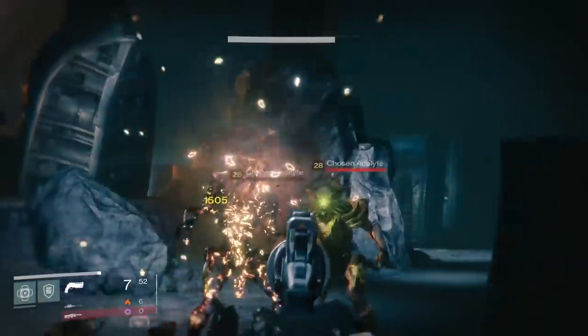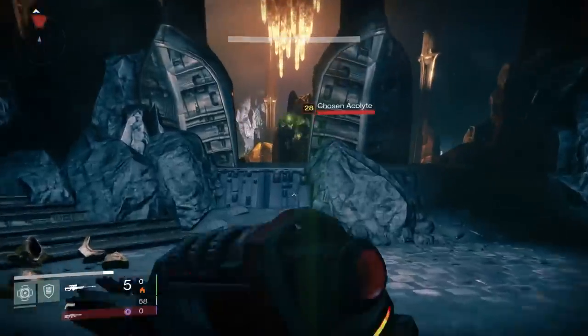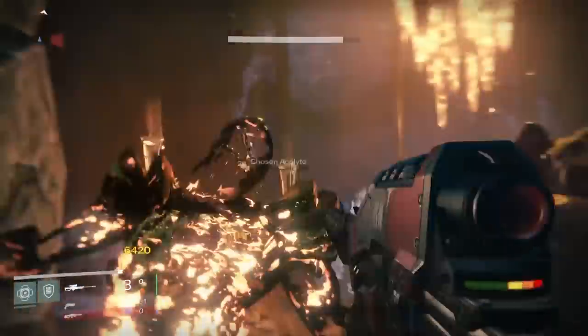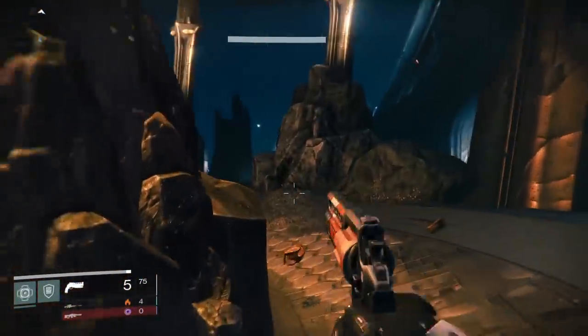Templar's shield goes down for 10-15 seconds — you can pop all your shots on Templar, then switch back to your primary when the shield is up. Atheon is a similar deal: when Times Vengeance comes up, you pop a lot of damage with Icebreaker, then go back to your primary when the buff is over.